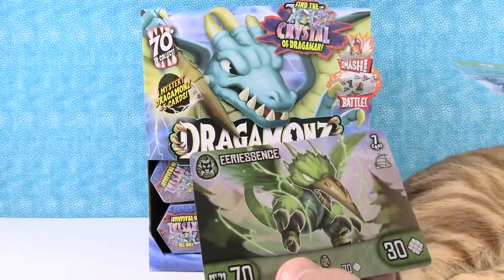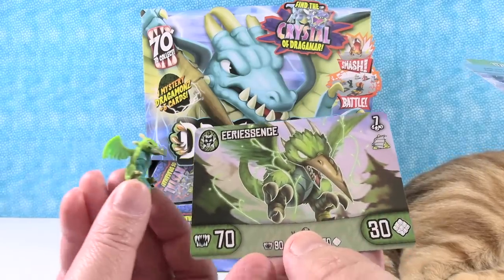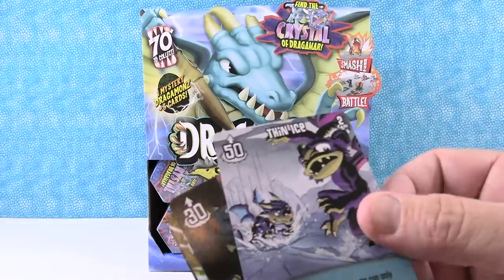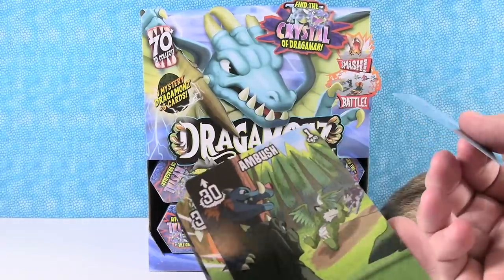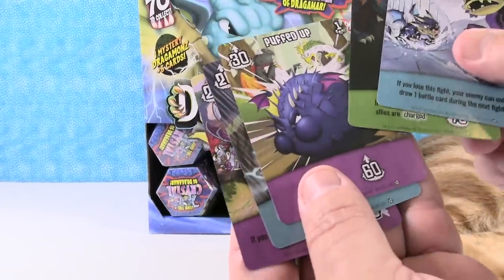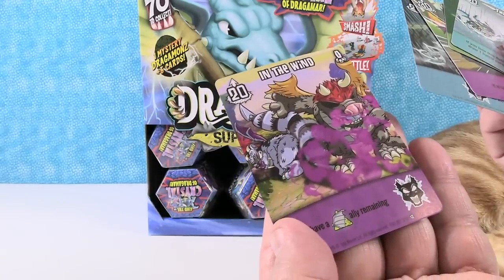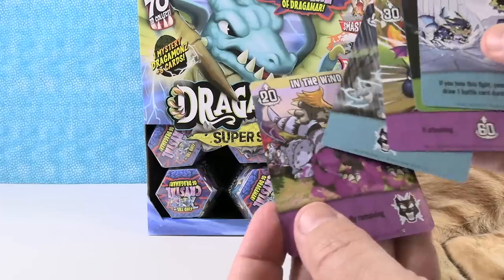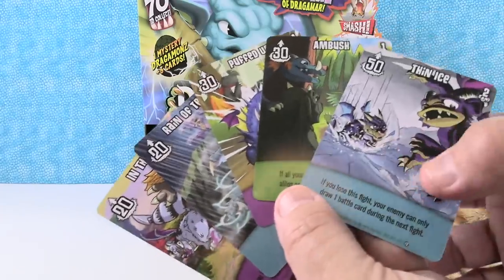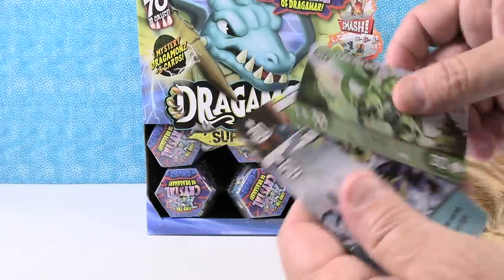We have Eerie Essence — I think that's the one we have. Looks so cool. We also have Thin Ice, Ambush, Puffed Up — that's funny, it's like a puffer fish — Rain of Terror, I like that one, and In the Wind. It was a skunk, like a little skunk is spraying. The artwork on these is cool, a lot of fun, very colorful. I really like this dragon card — very cool.